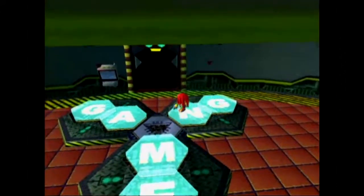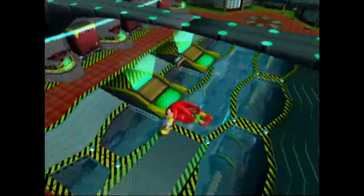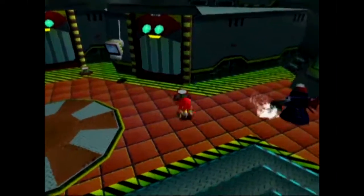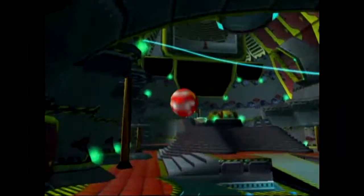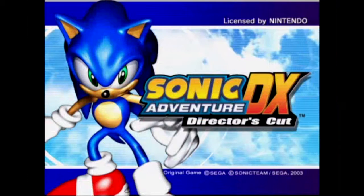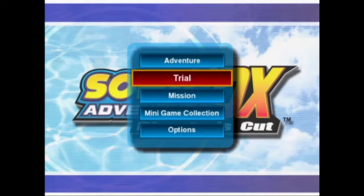If you want to see actual Chao Garden gameplay, you'll have to look elsewhere — I'm no expert in how it works. It's pretty complex overall and a lot more fleshed out in SA2, but there's still a lot of depth in this game. Certain animals give Chaos specific attributes like flight, speed, and stamina, and giving them fruit gives them a lot of stamina.